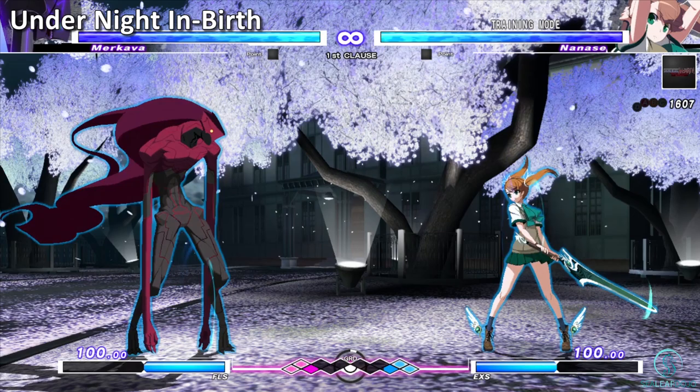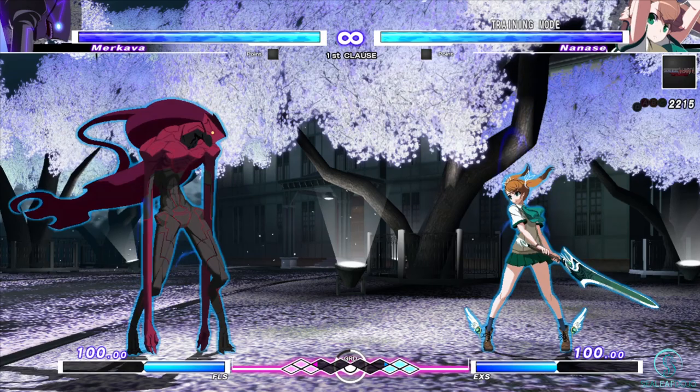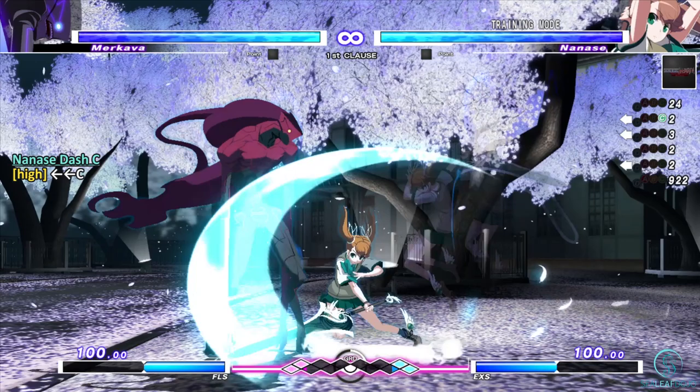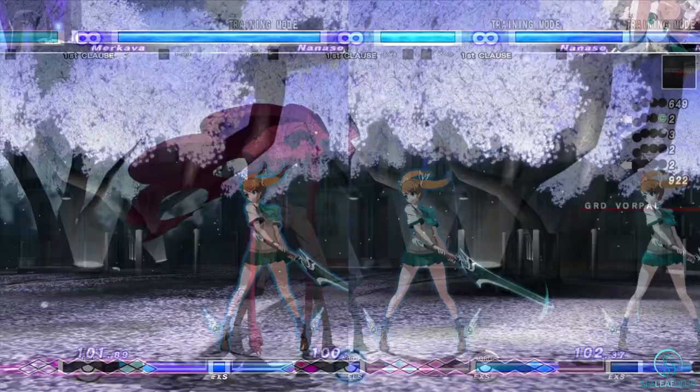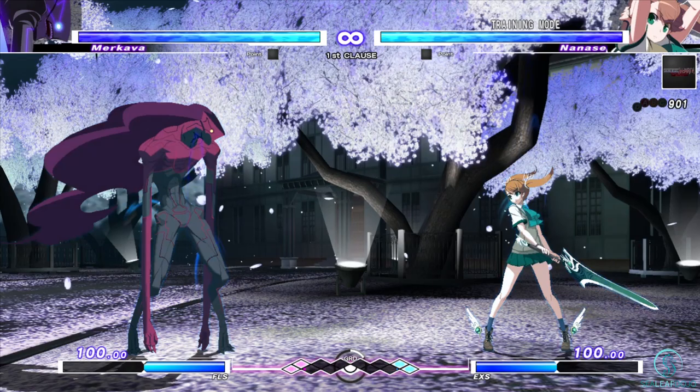For our second example, I'll use Nanase from Under Night Inbirth. Nanase has two dash attacks: dash B and dash C. Dash B hits low and dash C hits high. The problem with this mixup is that the startup looks very similar to each other and it is very difficult to discern in the heat of battle. Despite my personal gripes, the developers did one thing right about this set of moves.